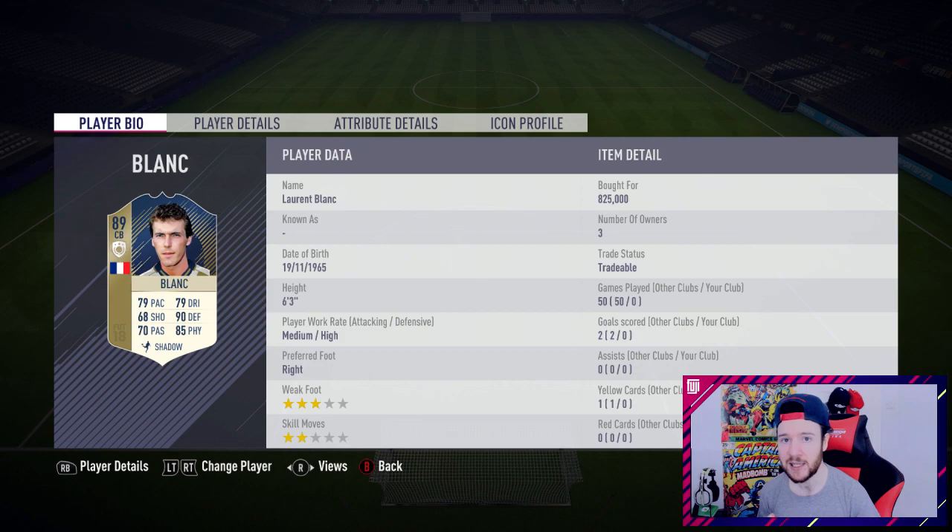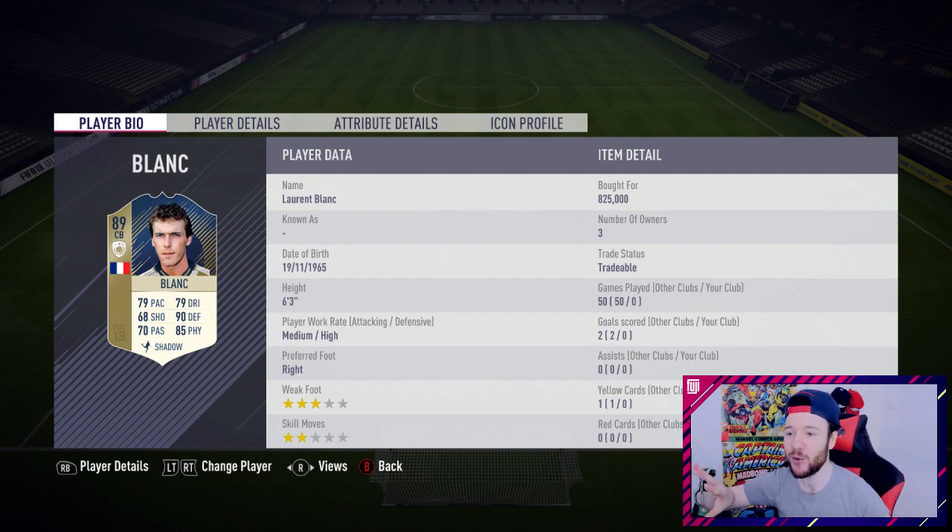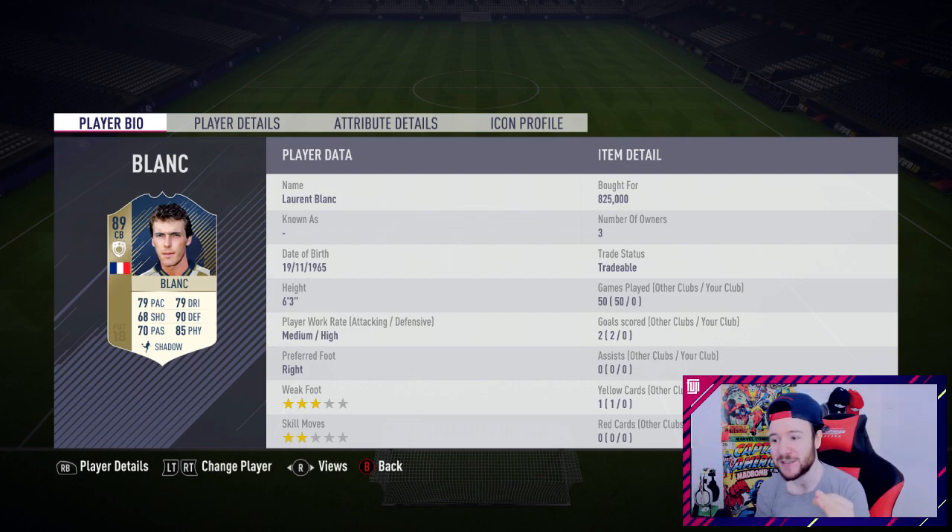We've got Laurent Blanc. The reason I went for Blanc instead of Maldini was pricing - I think I would have had to spend 1.1 million on Maldini whereas Laurent Blanc was 825,000 coins. We'll work our way up to Maldini eventually - I'll probably have Laurent Blanc and Maldini together, that'd be just so good, or Bonucci Team of the Year. Laurent Blanc - six foot three, medium to high work rates, 825,000 coins for that card.